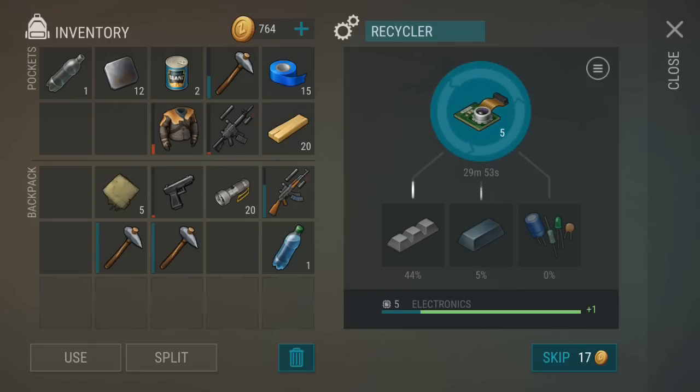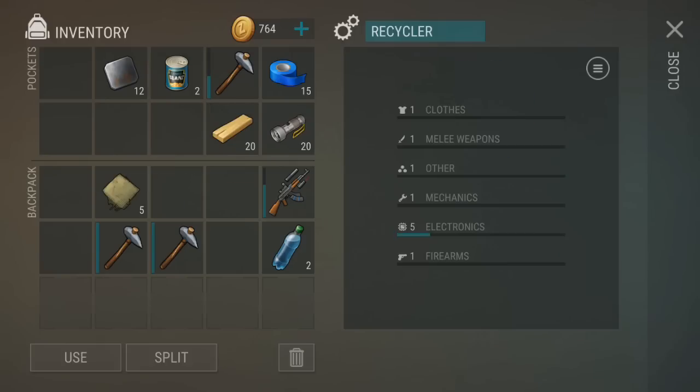All items require exactly 30 minutes to break down. If you're pretty new to the game, I recommend recycling only your gear that is almost about to break as you build up your wealth. But if you've been playing for a long time and are therefore wealthy, I recommend focusing on one category to try and reach the higher levels.